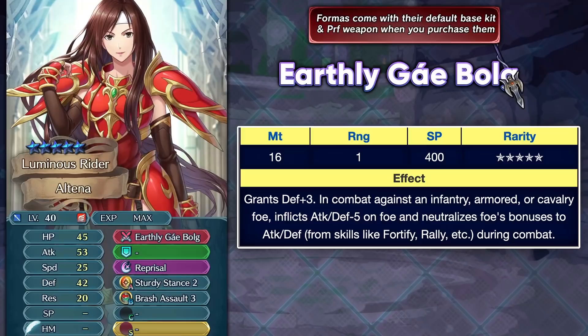The first unit I'm going to look at is Altena. She's from the 3-star/4-star pool, which I didn't really expect for this Hall of Forms. Still, she's here and she's definitely going to be a unit that a lot of people try to plus-10 merge. If you have her at plus-10 or need premium skills or are making her a merge project, it's definitely worth going for her.